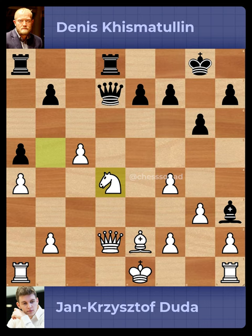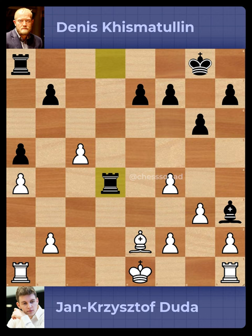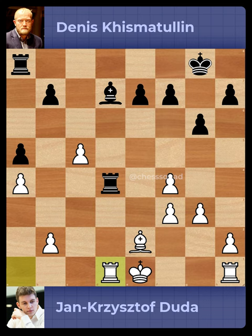Pawn to d4, Queen captures on d4, Queen captures on d4, Rook captures on d4, Pawn to f3, Rook to d1.